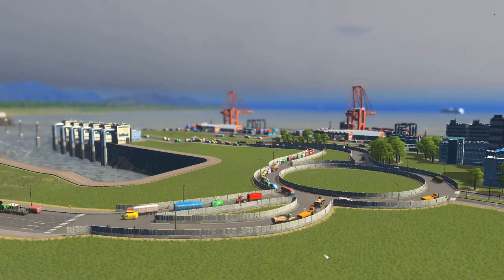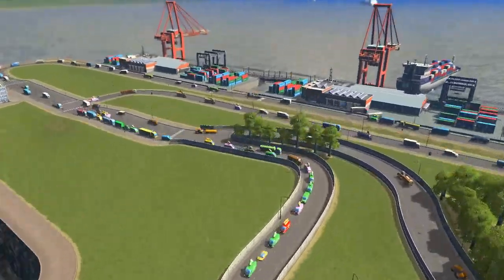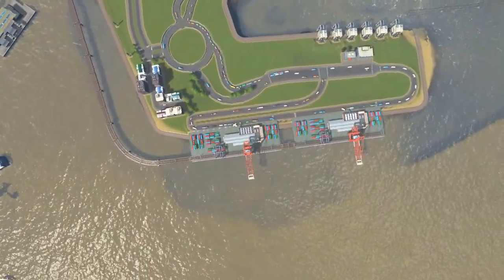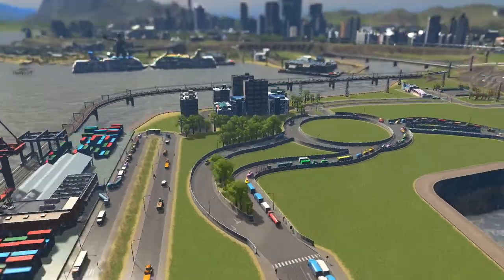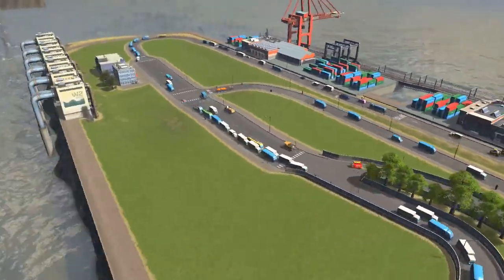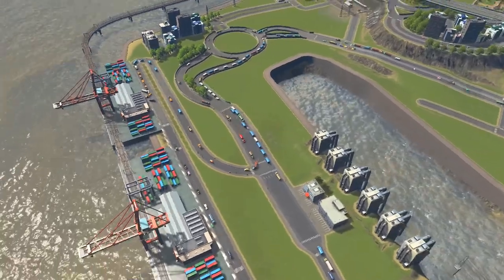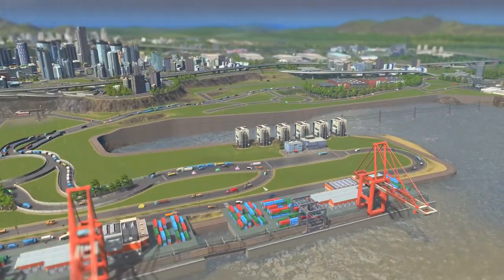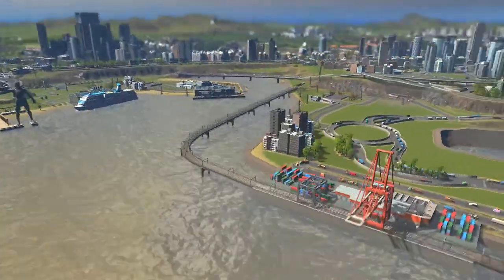Hi guys and welcome back to episode 33 of our vanilla Cities: Skylines let's play. We're looking at our cargo hub which we've redesigned to keep it more symmetrical, because this place was a little bit messy. I'm having traffic issues here — it was working fine but the city just has so many exports from all the industry that we're not coping with just this one area, so we need to build another cargo hub at some point.